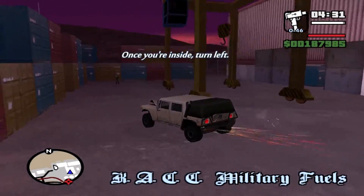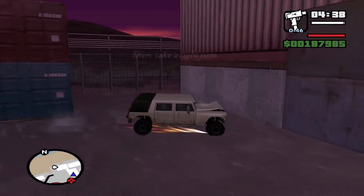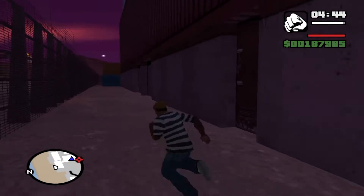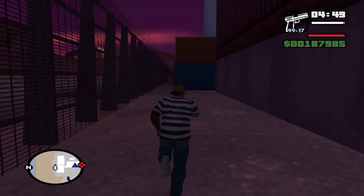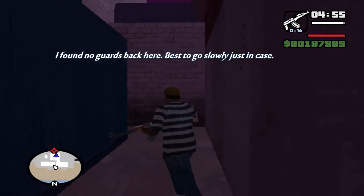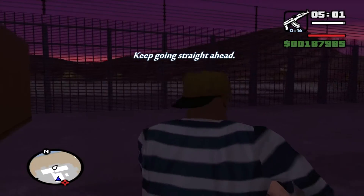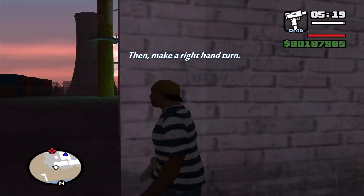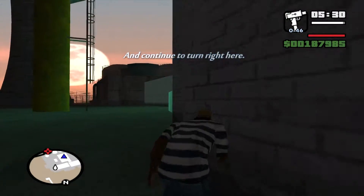When you're inside here, you want to find yourself the best place possible with the least guards possible. I found this route to be the best way to do it. If you go around the side here, you're going to find a path. Just keep following that path up. You're not going to find any guards back here, so you're going to be pretty safe. You're not going to have too much trouble. Just keep following this path.